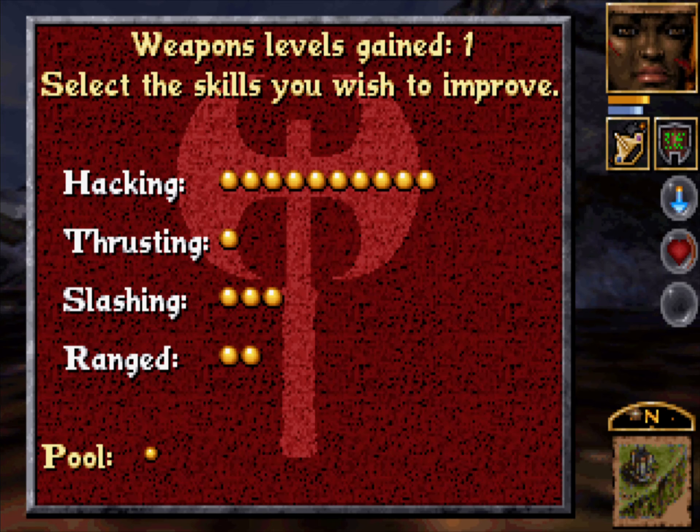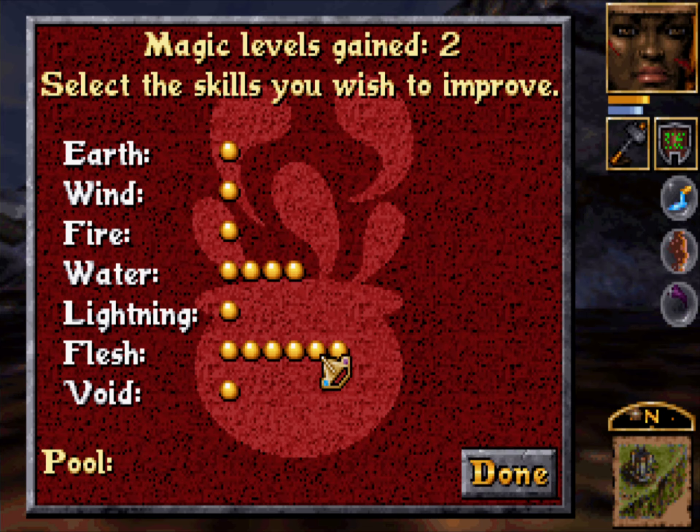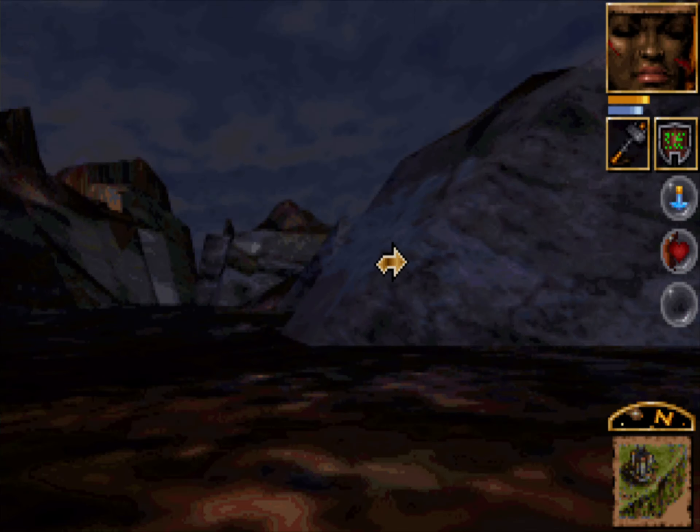I'm really torn between those two. I will go with range — one here, one here every now and then. I'll probably level once or twice. Done. Where are we? We are on our way to the pedestal or the evil stronghold — I still don't know. That's towards the pedestal, and that's the only way.